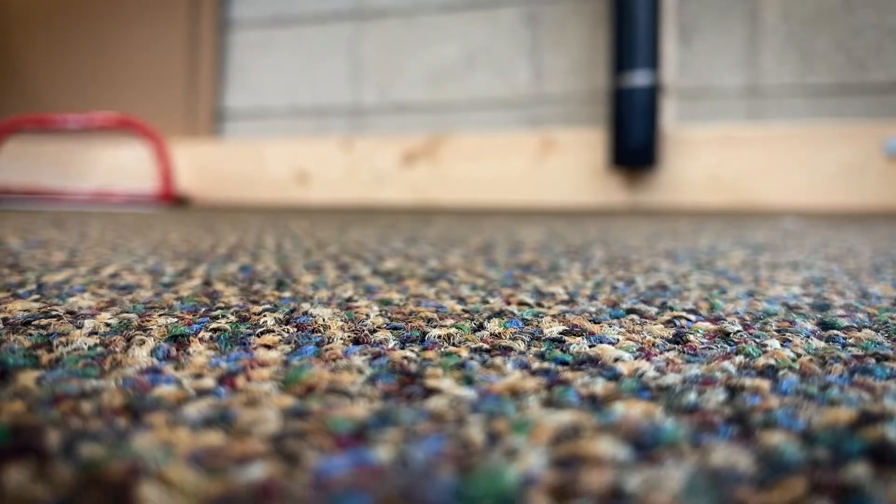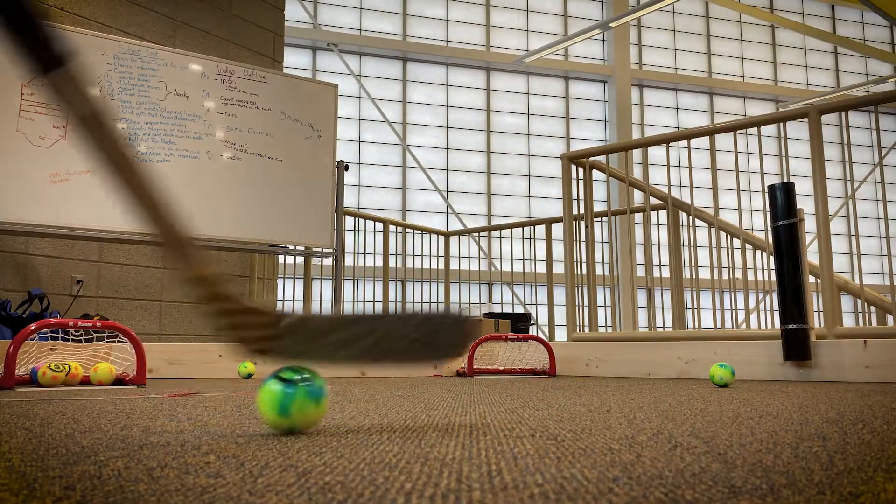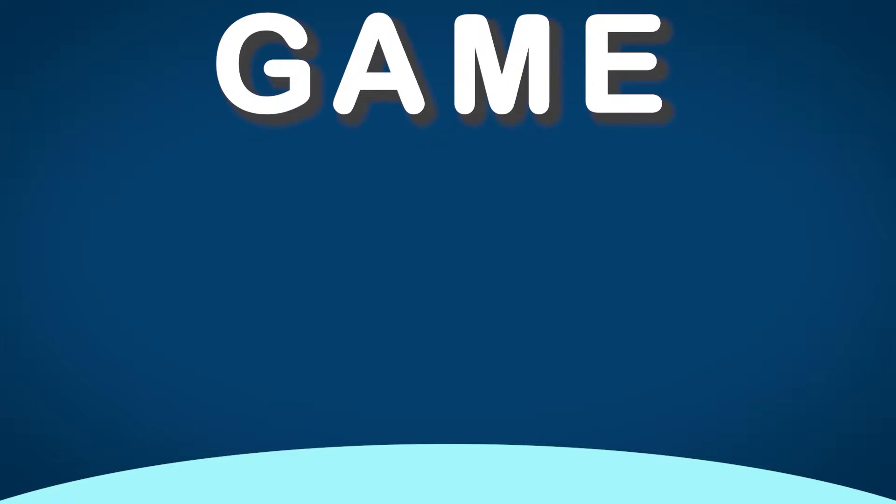With 10 seconds left on the clock, Team 1 is leading 2-1 against Team 2. Raw takes possession of the puck and slides towards the neutral zone as he shoots. However, this is intercepted by Bob as he slap shots the puck, hitting the net, scoring the goal and ending the game with a final score of 3-1.